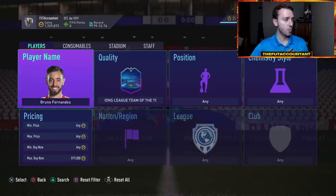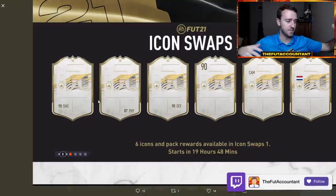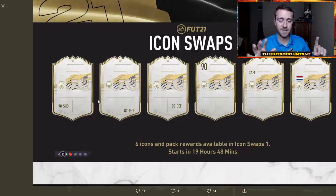SBC fodder is on the rise after some tweets that were released by Footwatch. I want to take a look at these tweets because these are big. With Icon Swaps coming, this is the loading screen that is out right now. We're getting six icons and pack rewards available in Icon Swaps Set 1. So right off the bat, we think - wow, six icons - that's not a lot. I wonder if they're going to make the time period for Icon Swaps a lot shorter than what they've had in the past. We might not have just three Icon Swaps this year - we might have more than that since there are even more icons out in the game this year.